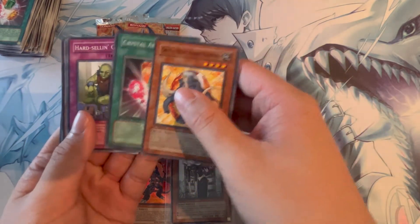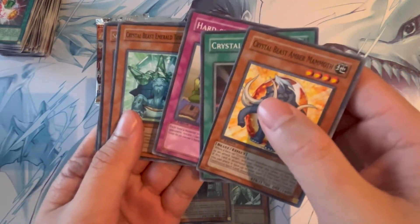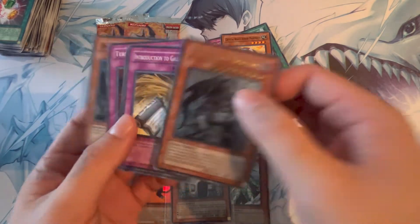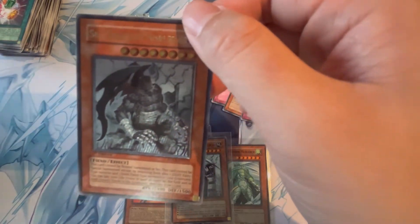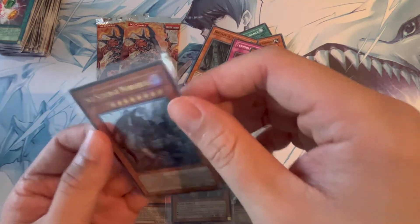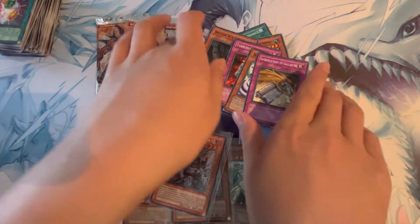Amber Mammoth, Crystal Abundance — maybe this is a sign for the Sapphire Pegasus — Crystal Beast Emerald Tortoise, and ultimate rare Sky Scourge Norolus! I didn't really know much about this card, but an ultimate rare — we asked for an ultimate rare and we got one from the pool. I was really excited because I saw the gold lettering and it was an effect monster, so I thought maybe it was the Sapphire Pegasus or something. Ultimate rare from the third-to-last pack — not bad.